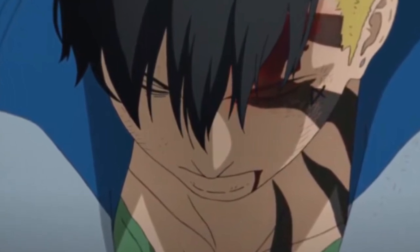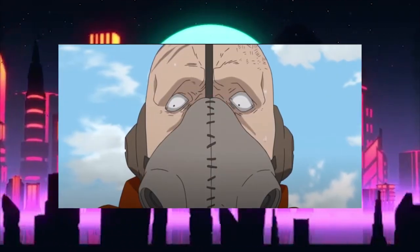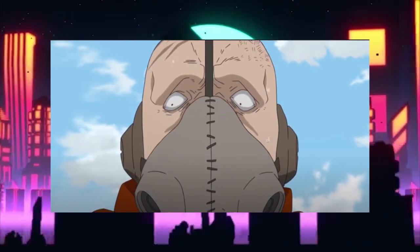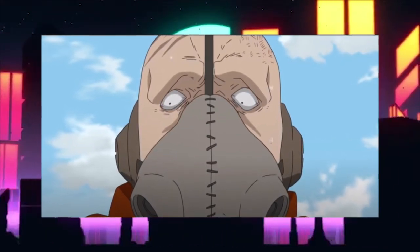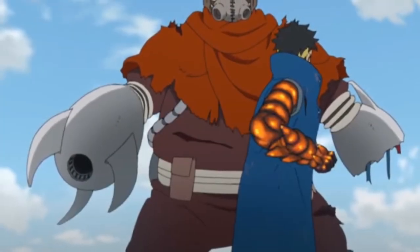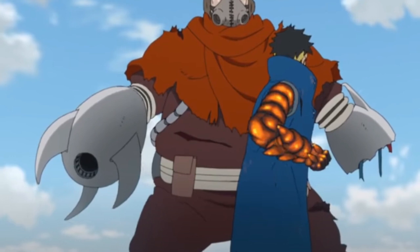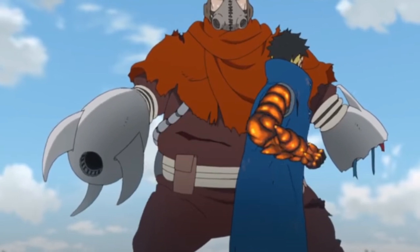I like how they did this scene — Garo is holding Kawaki, similar to how he held him when he was younger. You can see the fear come back in Garo's eyes. They did a really good job setting that up last episode. You can just see the fear as he remembers the power of the Karma. Kawaki is just absorbing everything being thrown at him, and Garo just gives up. It's shocking how just Kawaki's presence with the Karma is enough to make Garo have a PTSD episode and completely freeze up.